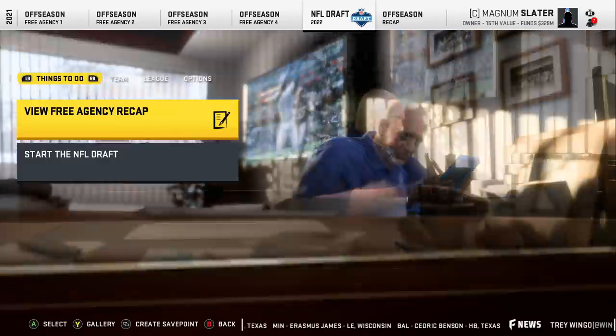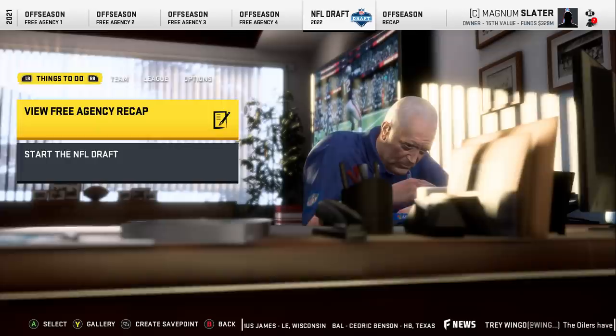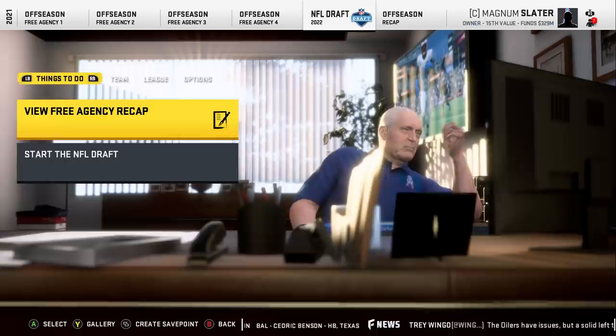What's going on everybody, C4 here, welcome back to the channel. Today we are here live, Episode 14 of Flashback Pink Slips in Madden 20 — the most exciting episode to kick off a new season, and that's the draft. The draft is always huge; we're at the 2005 draft and we hold the number 15 pick.